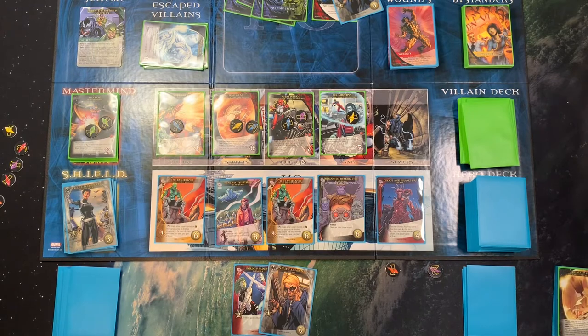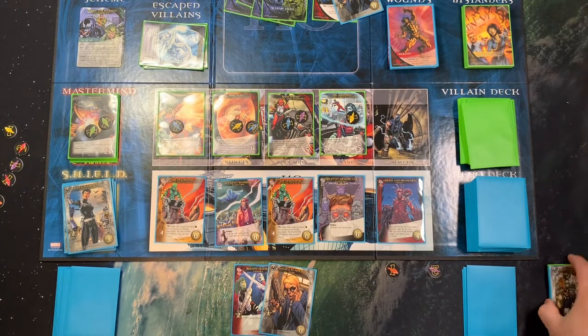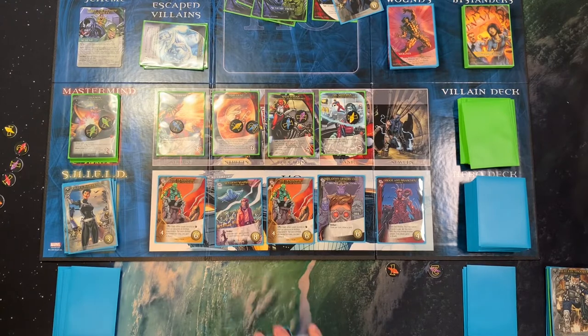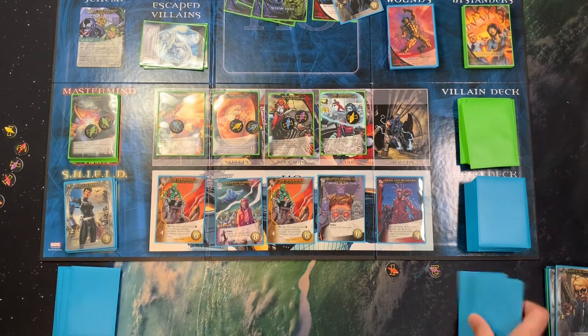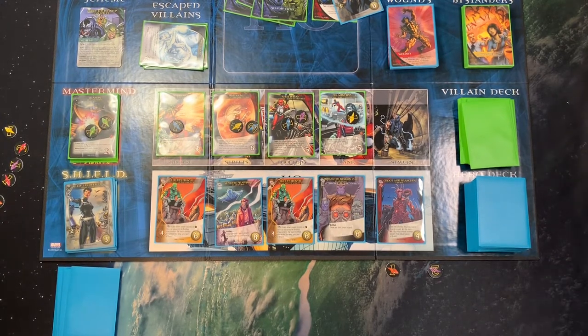Wait — this says fight, put this into your discard pile as an artifact. Also, I'm pretty sure these shards are not a shared resource, so I'm going to have to keep them separated between the two players.